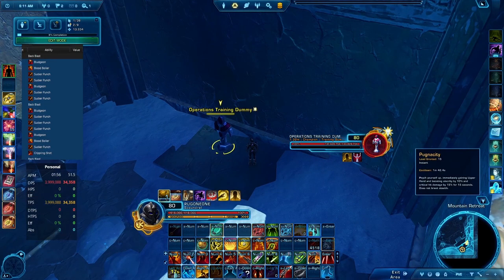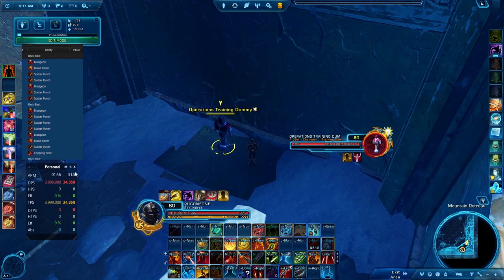Pugnacity comes around every 20–25 seconds, giving us an ability that doesn't activate the Global Cooldown. That's how we're getting these high Actions Per Minute, and that's what really yields the DPS. A very attainable number is 48 APM translating to around 31,000–32,000 DPS.